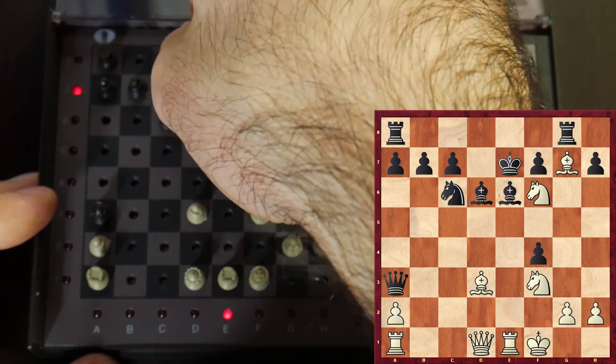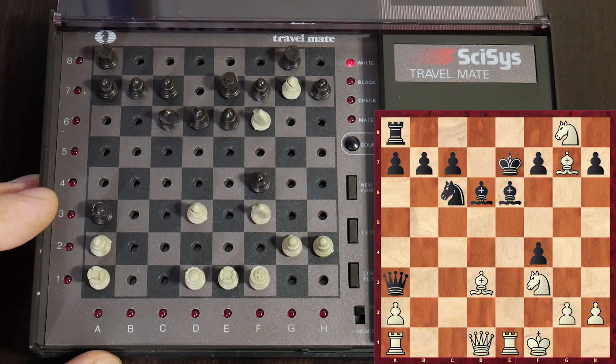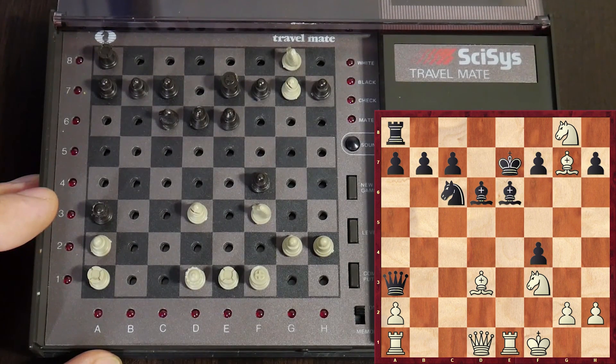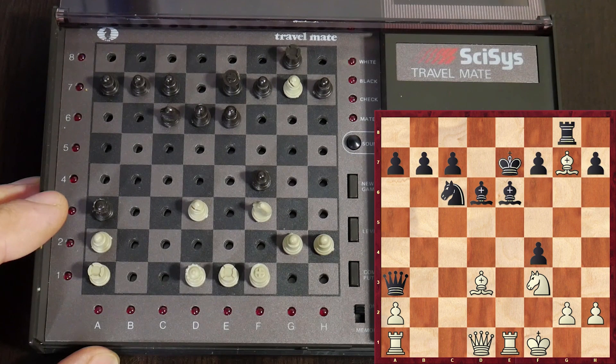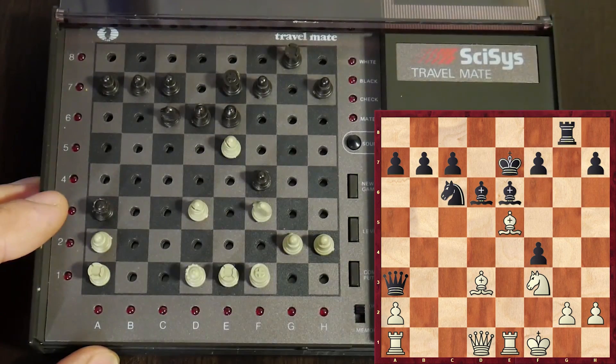The king moves to e7. No worries — let me play the knight from here to here. The computer will recapture with the rook. Where should I put my bishop? I have no idea. Actually, we can go for a simplification — it's not bad. Bd5, looking for simplifications. I have a huge material advantage and I should go for simplifications.